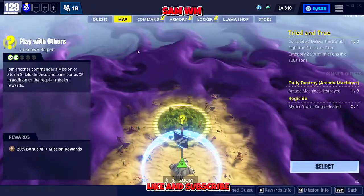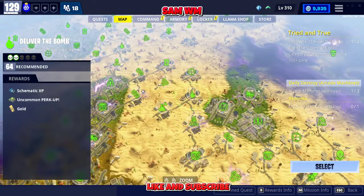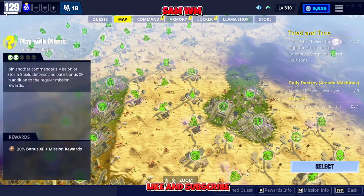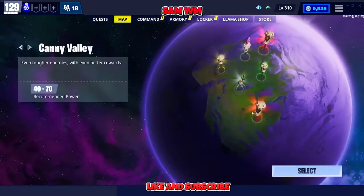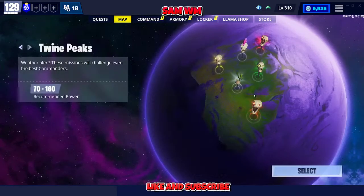If you go back to your map, as you can see now I can go anywhere I want because my power level is now 129. Of course, it depends on how many survivors you have and what level they are.